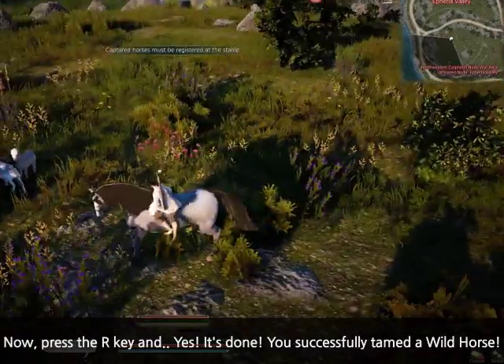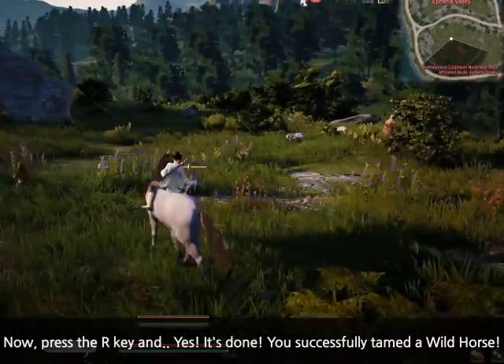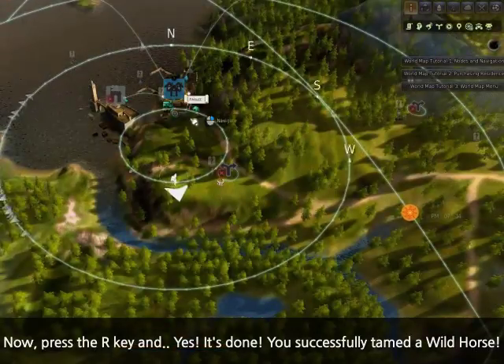Now press the R key and... Yes! It's done! You successfully tamed a wild horse.